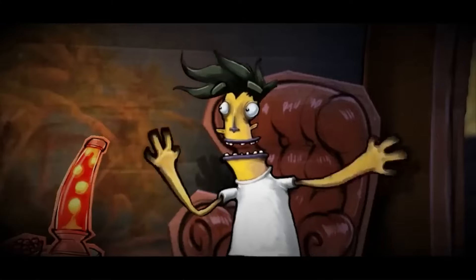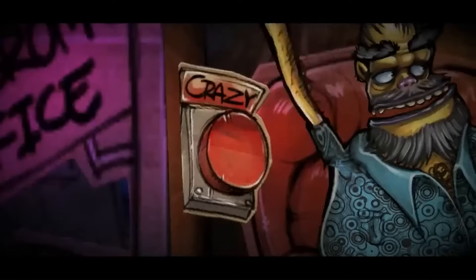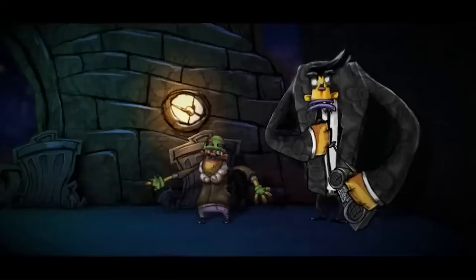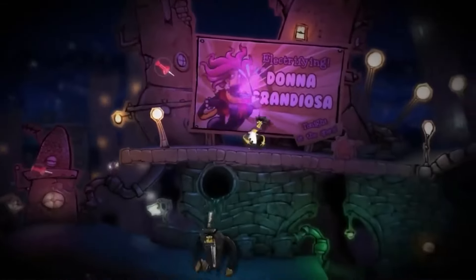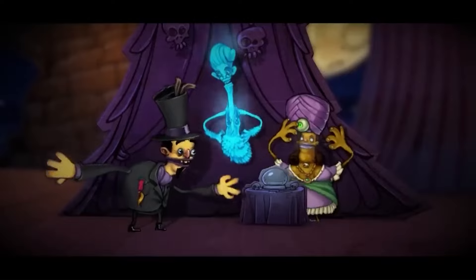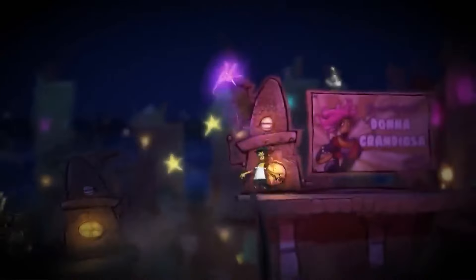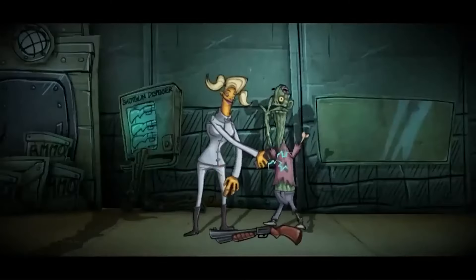Stick It to the Man's gameplay revolves around solving puzzles by using Ray's mind-reading ability to manipulate the environment. The puzzles are imaginative and often require you to think outside the box. The combination of platforming elements and puzzle solving keeps the gameplay fresh and engaging.